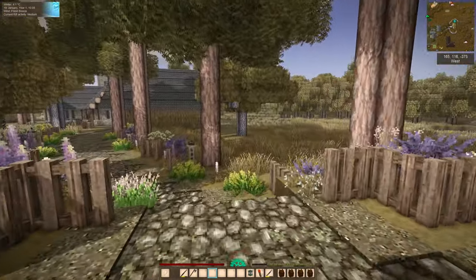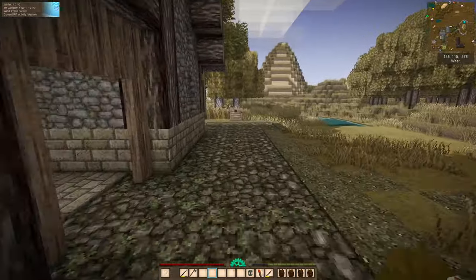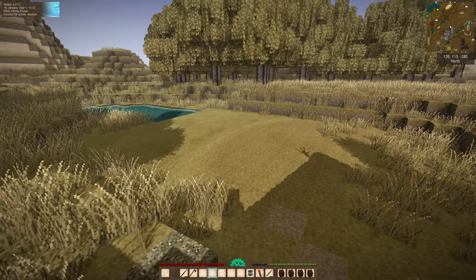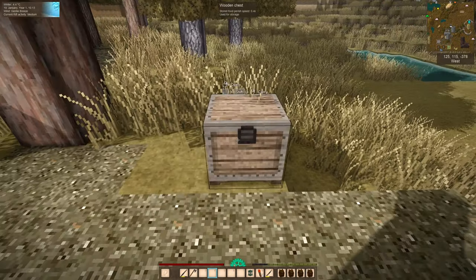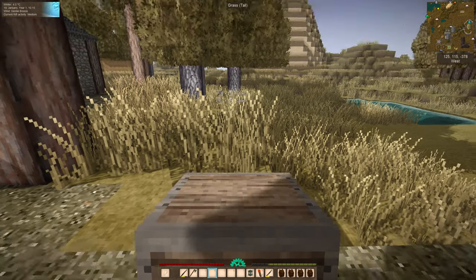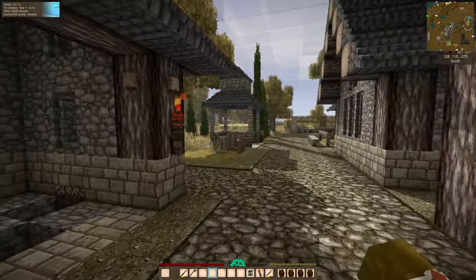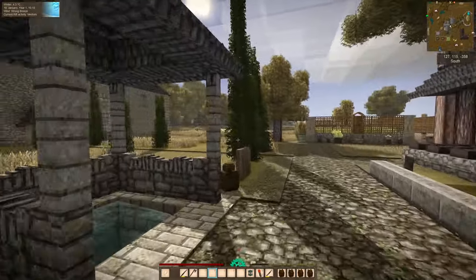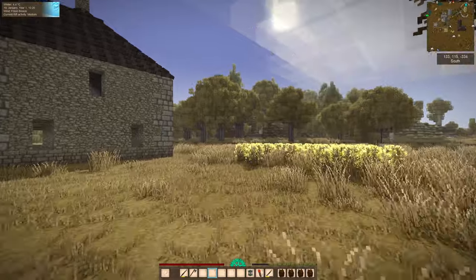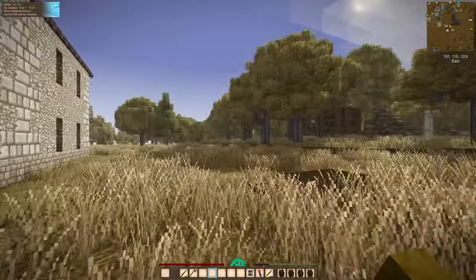I'm going to borrow my supply chest here because this is where we're going to build the armory. I've taken all the building supplies out of it so I'm just going to borrow this and take it over here where these big oak trees are. We've got some walnuts there but there's a couple of really big oak trees.